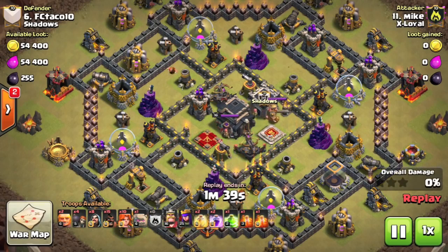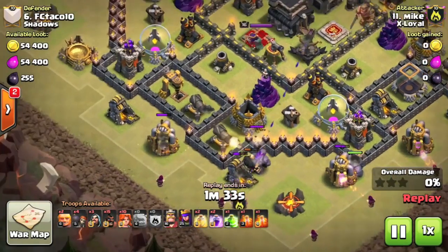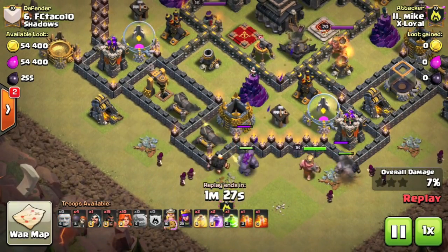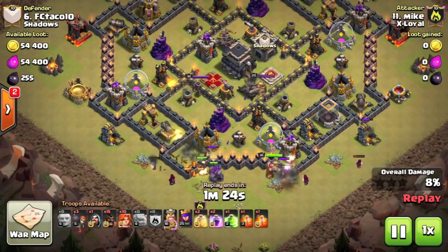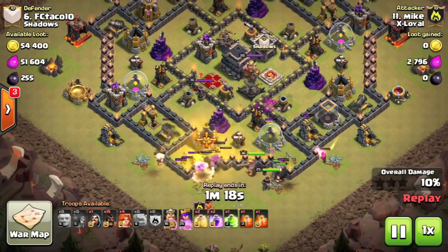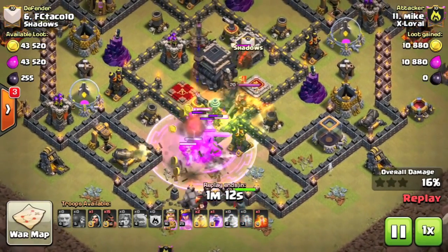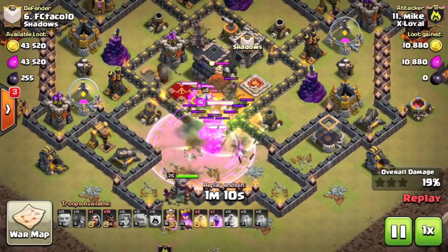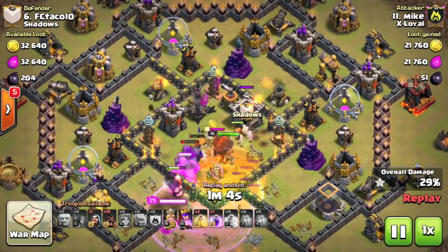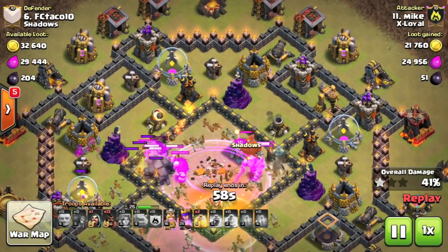Moving on to the final Town Hall 9 attack — I really wanted to just give you a snapshot of this war, how it went, and some of the amazing attacks that were included. This one is a Govahu attack, and again look at the nice funnel which is created in the south here — very patient to make sure that it is fully created before the Valkyries come in. You guys know how much of a fan I am of the Govahu attack. I did have my recent guide at Town Hall 8; maybe I'll bring some of these attacks together and bring you a Town Hall 9 version. This attack is actually at 9.5 — you will notice the extra spell — but I still wanted to bring it to you because of the amount of precision which is included.